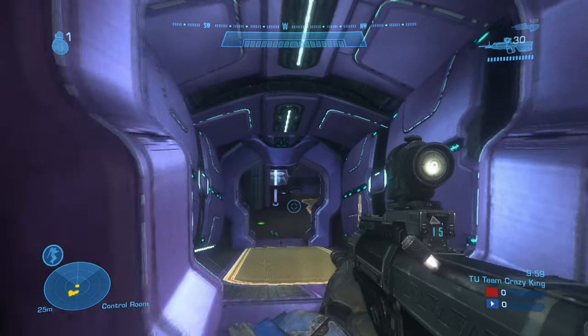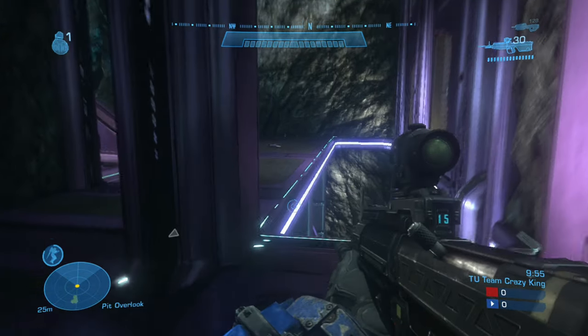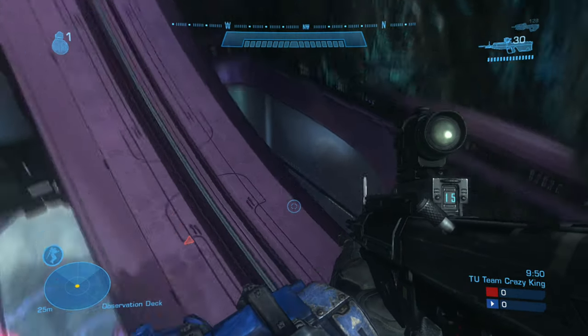We're going to make our way to the opposite side of the map as we spawn in, because that is where the enemies spawn. And we're going to show you the two wrong ways to do it that I mentioned previously, and then we'll show you the right way.